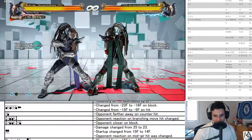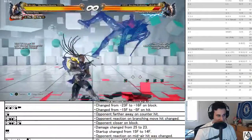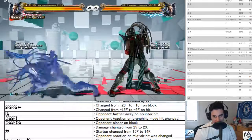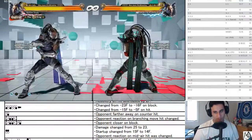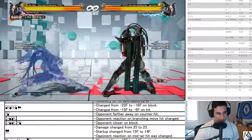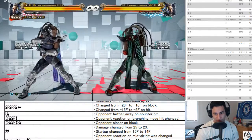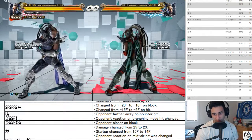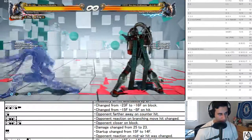Haze one changed to negative 14 on block — that's fair. Less launchers. Just slightly safer, so fewer people can launch this — you'll see this slightly more. Haze one plus two: recovery on both players decreased by three frames. Further away on block causes wall bounce on her head — this is her wall bounce move.